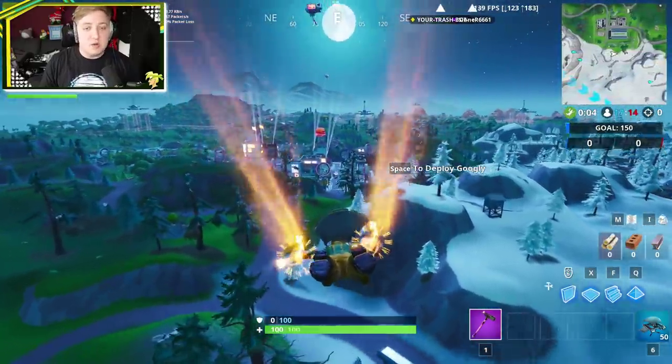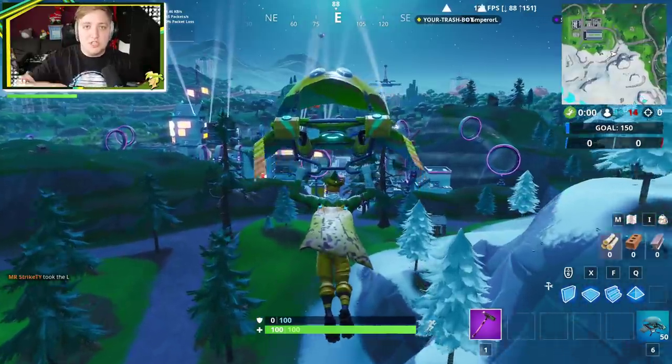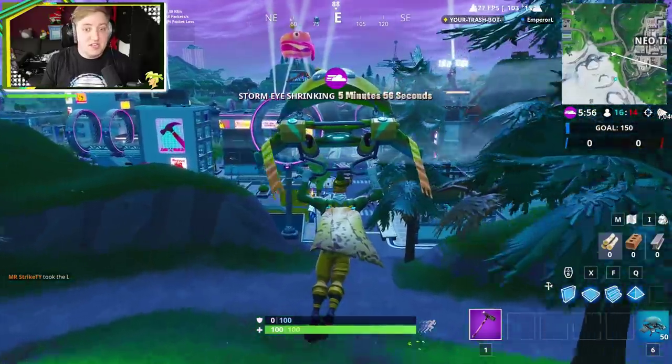You might actually remember a week or two ago, we actually did a fort bite that required us to cross the road using the chicken walk emote, or the cluck strut as it's technically called, by a banana stand.